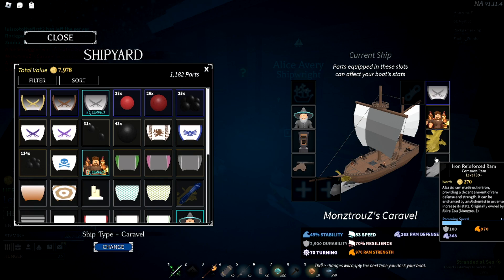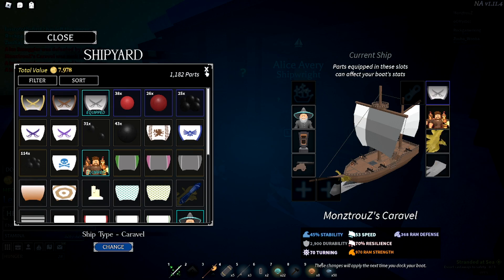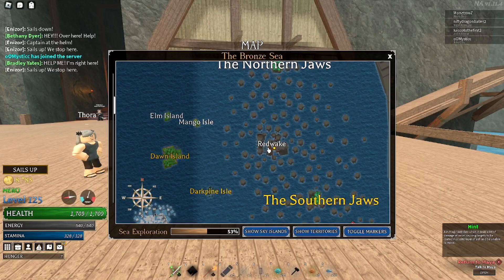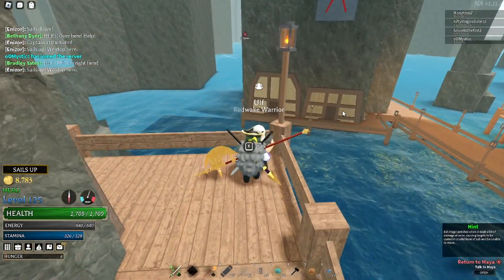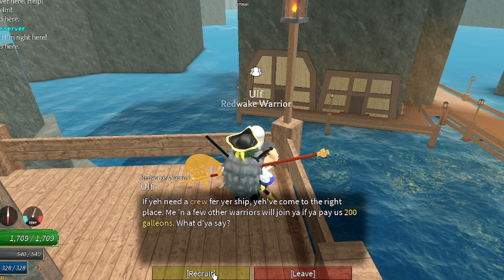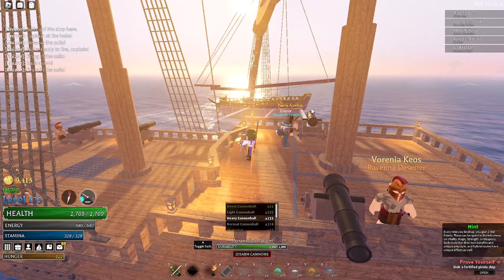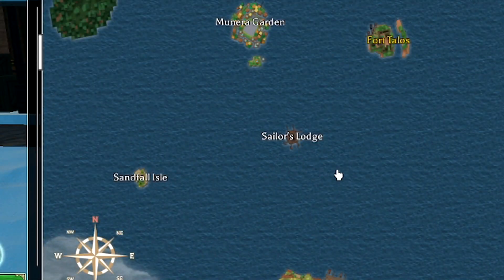A lot of people are struggling to get actual crew members. I have the Ravina Deserters from Ravina, which is later in the game. If you're new and not at Ravina yet, the best place to get crew is the beginner island - Red Wake. There's a guy who recruits for 350 gold and the good thing about him is he's neutral, meaning you can buy him whether you're a villain, hero, or neutral.